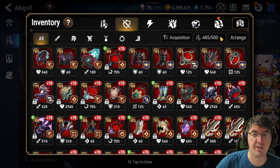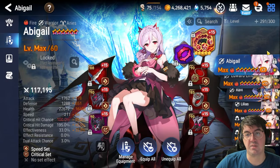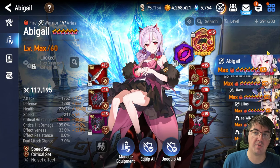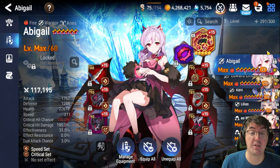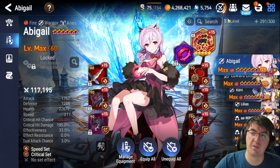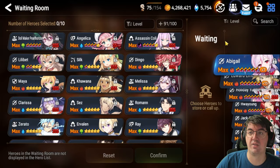Something similar is done here with your equipment. Here I have 500 as the max, and if I click this, I cannot actually increase the maximum. These have been the limits for quite some time. It was increased to this around the time Hunt 13s first came out, and that's kind of how it's been. And since we've gotten to the point where we need more storage for some players, they eventually gave us a waiting room here for heroes, and also a waiting room here for equipment.